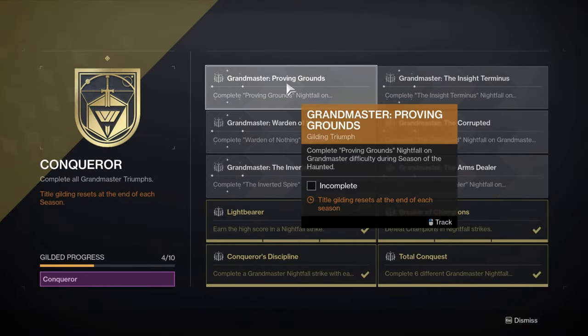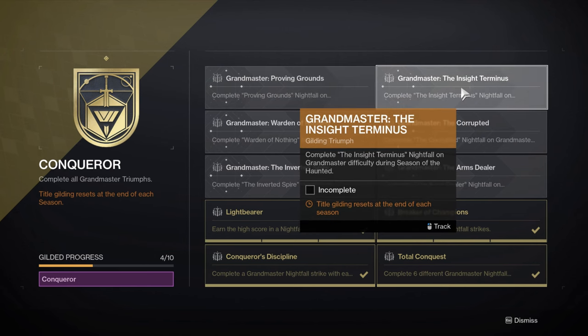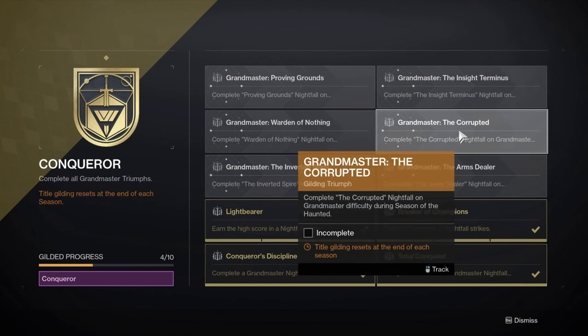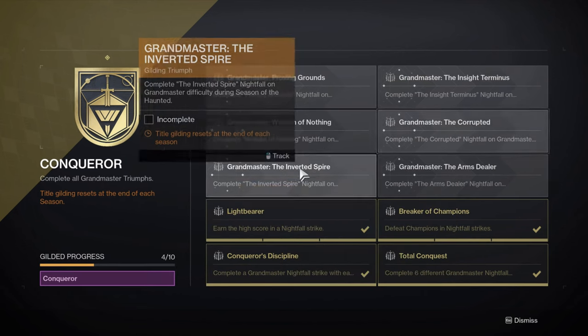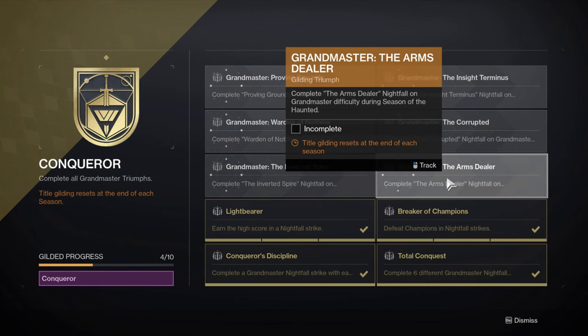It's also worth noting that if you guys have previously acquired the base Conqueror seal, all Grandmasters will be available via the node to help gild your seal day one of the new Grandmaster season. If you guys haven't previously acquired Conqueror, you'll need to do the Nightfalls one at a time each week to acquire your very first Conqueror seal.